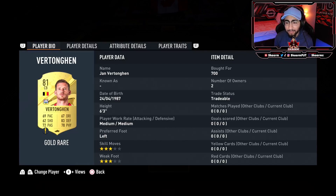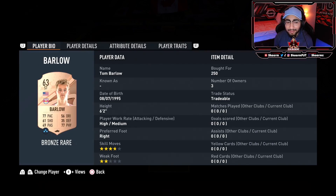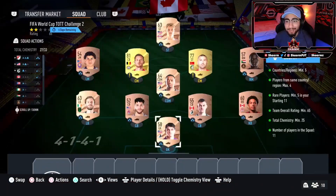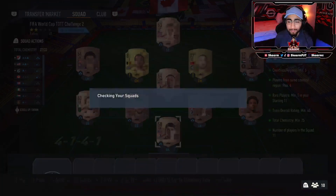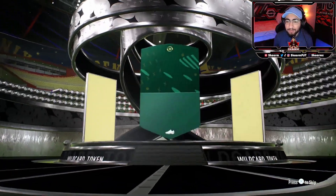At the left center mid position it doesn't matter who you use — once again, make sure both these cards are gold, and this one is going to be a rare high-rated card. At the left mid position you're going to use Rivera, and at the striker position I've used Barlow. That is the SBC completed, so I'm going to go submit that and claim my token.